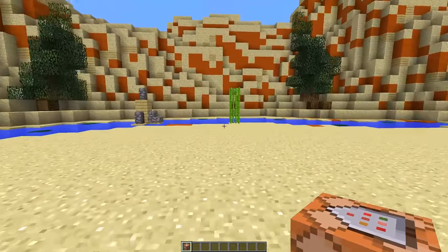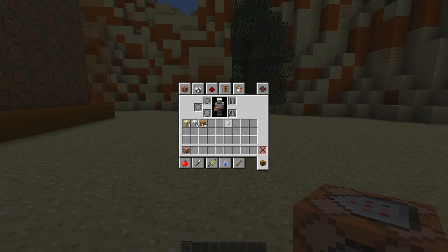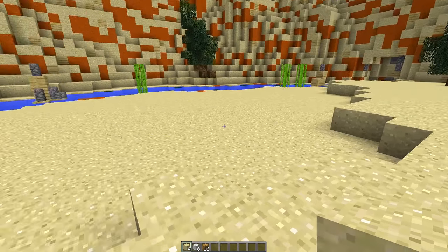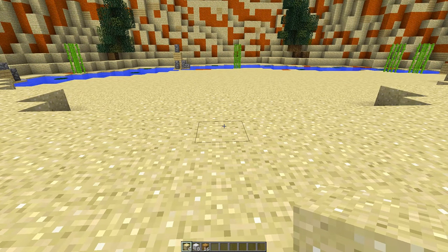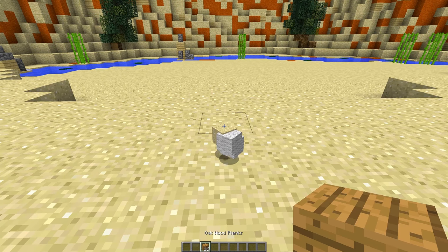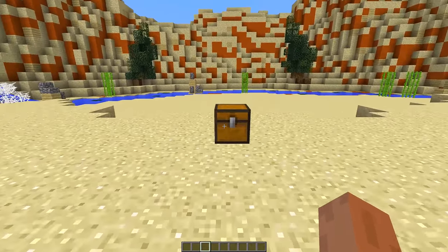Once you have it in your world, we're going to need to craft the items so we can use them. To craft the beach furniture items you're going to need four pieces of sand, eight pieces of wool, and 16 wooden planks. Then throw these items on the floor — throw the sand first, then the wool on top of it, then the wooden planks, and as you can see it creates a chest.